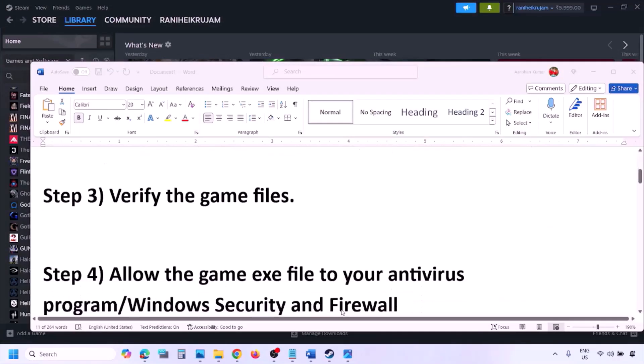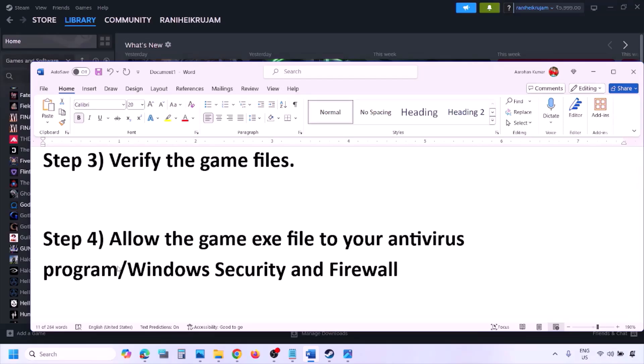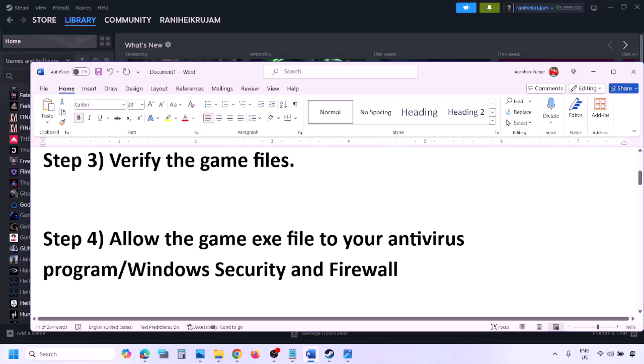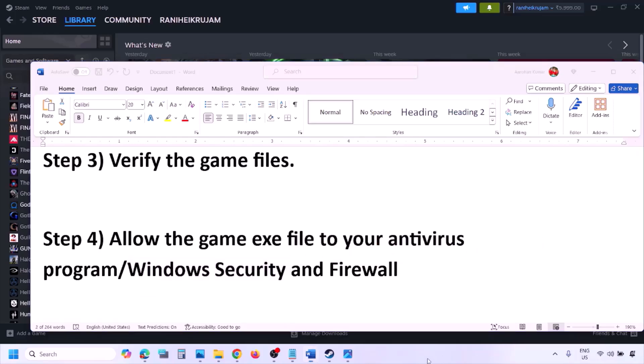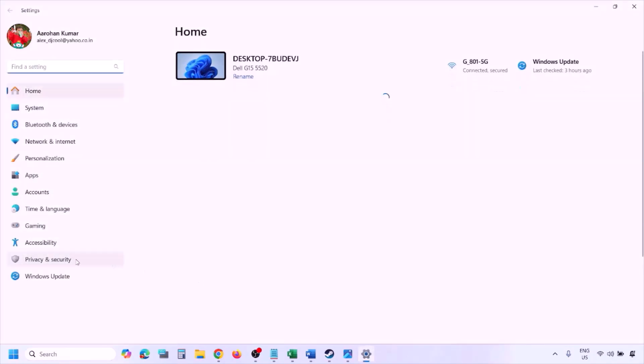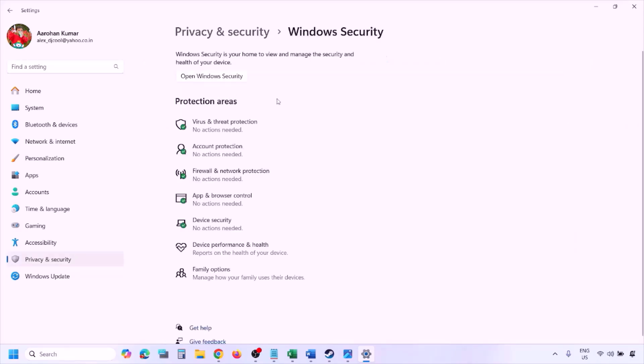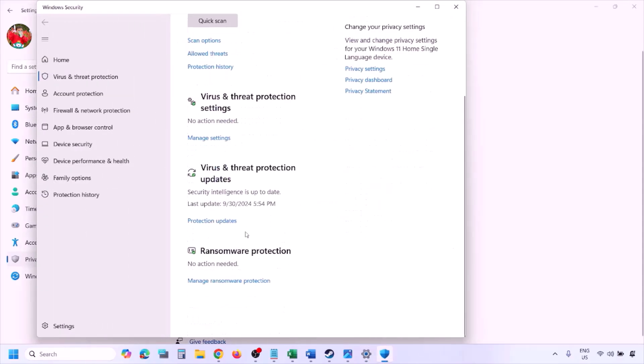The next step is to allow the game EXE file through your antivirus program. If you have any third-party antivirus like Avast, Norton, Bitdefender, or McAfee, make sure you allow the game EXE file. If you're using Windows Security, open Windows Settings and go to Privacy and Security (Windows 11) or Update and Security (Windows 10), then click on Windows Security and then Virus and Threat Protection.